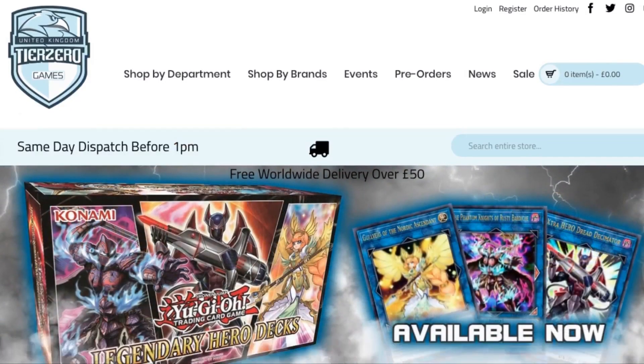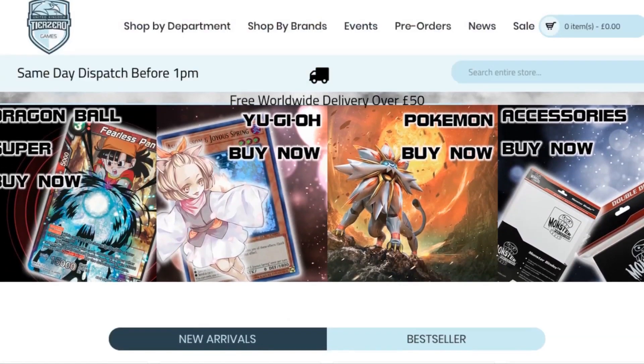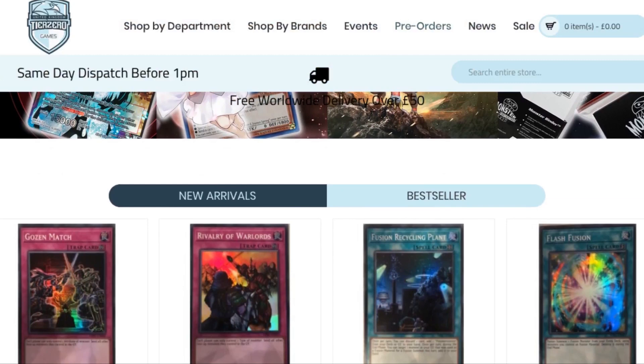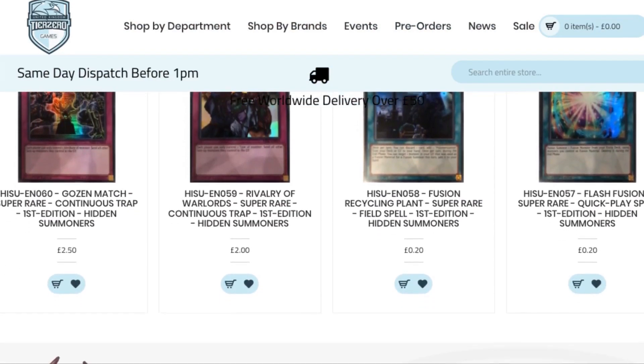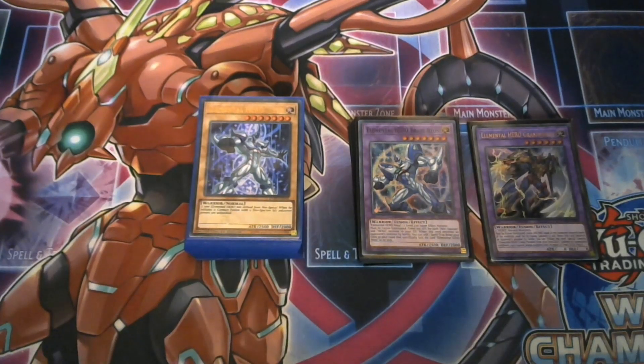Before we get started, don't forget we have an amazing discount code thanks to Tier Zero Games. Just put in 'ZWGames5' to get a five percent discount on your total order at tierzerogames.com. Links will be in the description below.